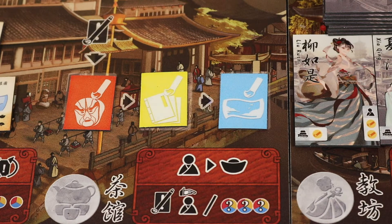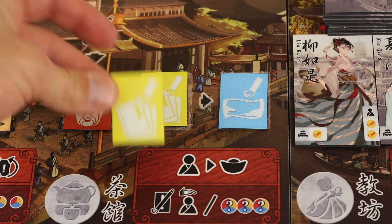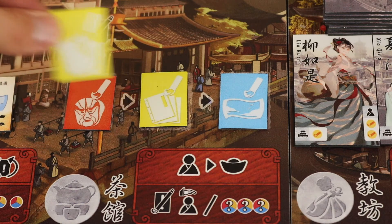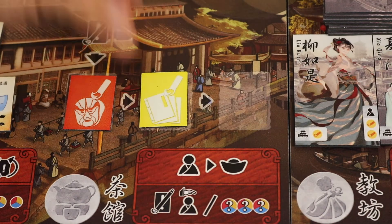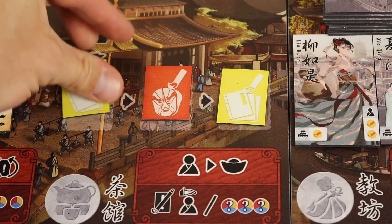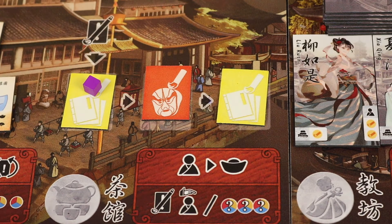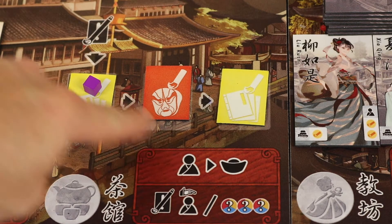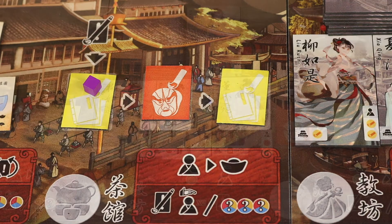When you complete a portfolio, you take a display tile matching its color — yellow for literary — and slide it so it comes down to the row below, with the previous tile sliding off. You place one of your servants on it. This is important because when you return to the tea house and already have a servant there, you gain a coin. So you earn more and more coins as you keep going there, though tiles may slide off over time.